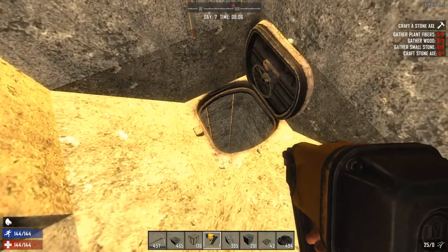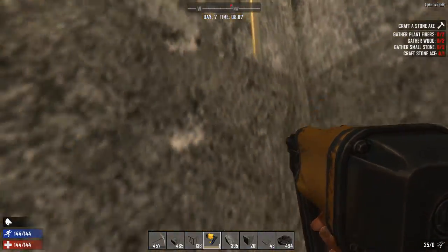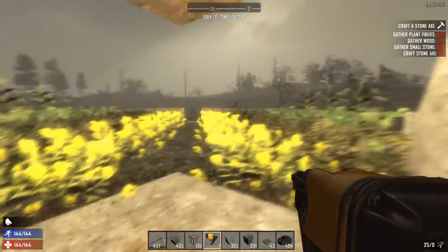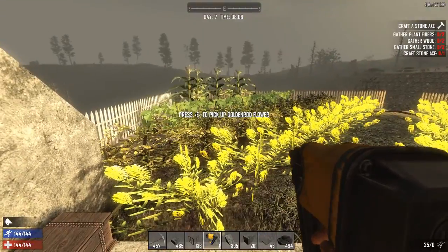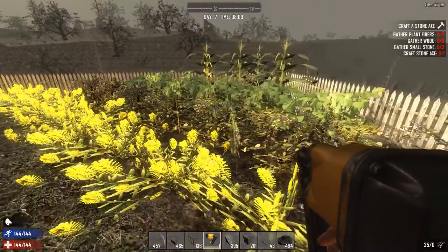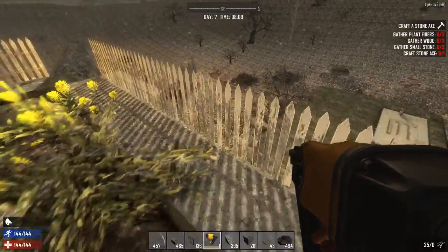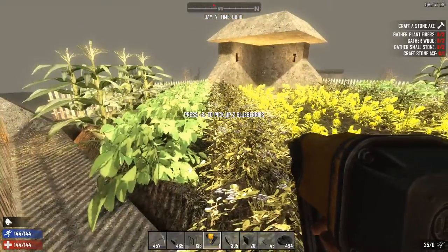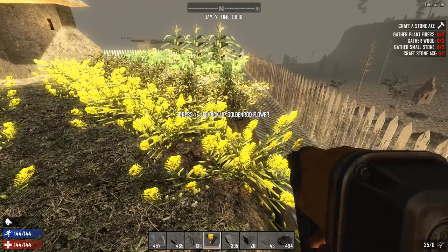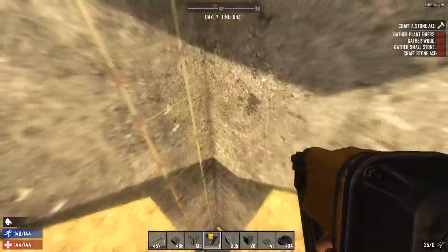Before heading down, let's take a look at the top floor. This is the garden — basically what you'll be living off of. Some blueberries, some potatoes, some corn. You don't want any random stranger coming around stealing your stuff, and you don't want zombies tearing this up or dogs chewing on it.